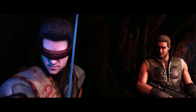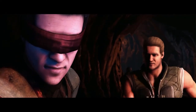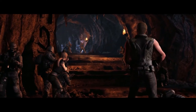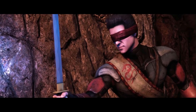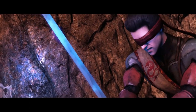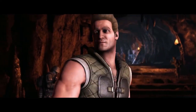At monk level 8, Johnny's total chi points is increased to 8. We can also increase Johnny's ability score, and we are going to use both ability points to increase his Dexterity score, bringing his total Dexterity score to 16, thereby increasing his Dexterity modifier from +2 to +3.